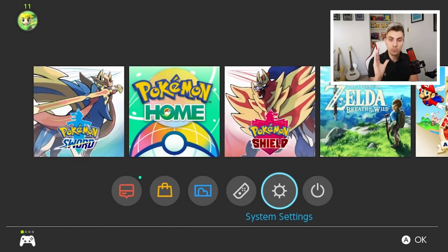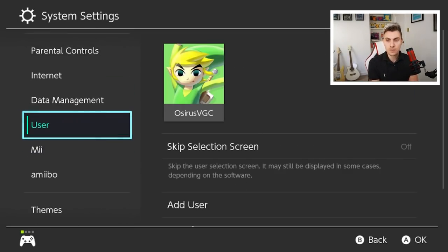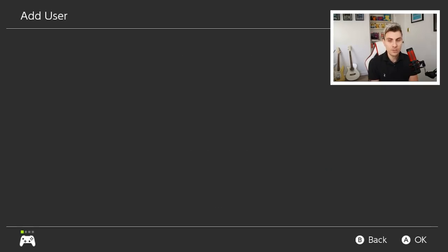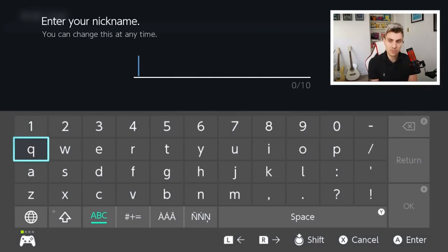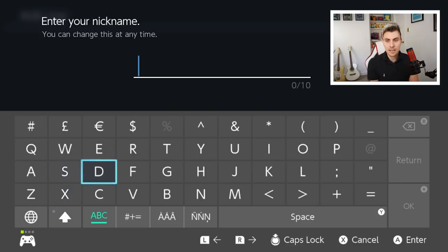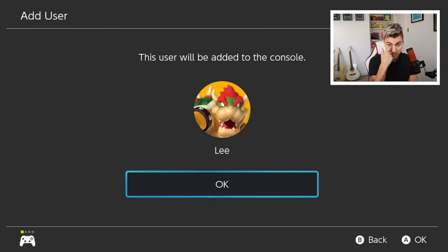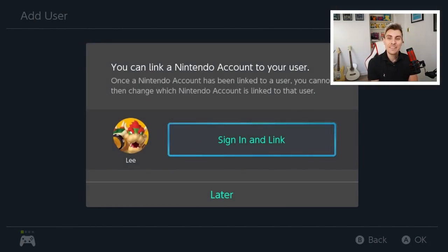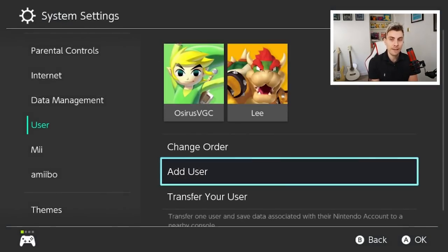On your Switch menu screen, come down to System Settings, then go to Users, and select Add User. You want to create a new user — choose any icon, we'll go with Bowser — then give the new account a name. We'll go with Lee for this one. Now here's the important step: when you come to the screen asking you to link a Nintendo account, do not do this as it can mess things up. Just say 'I'll do this later.'